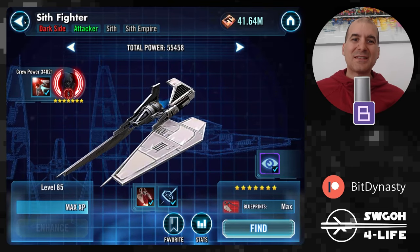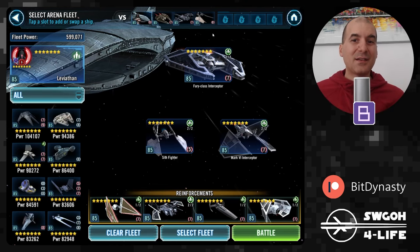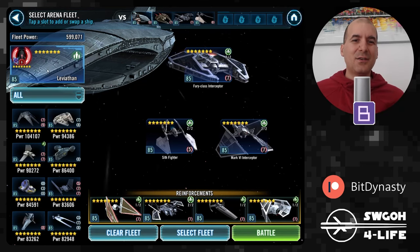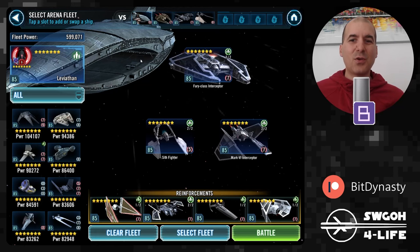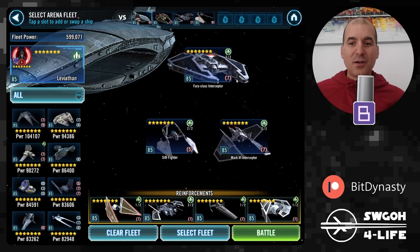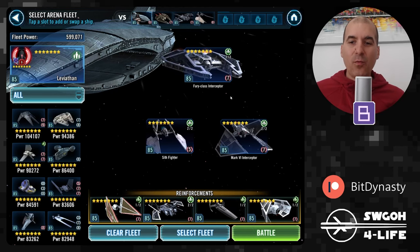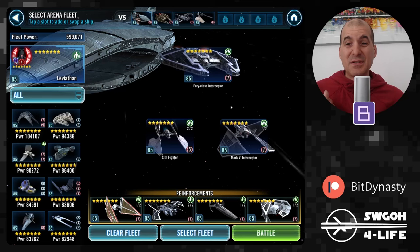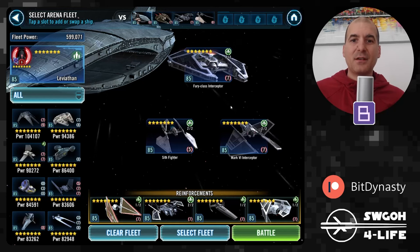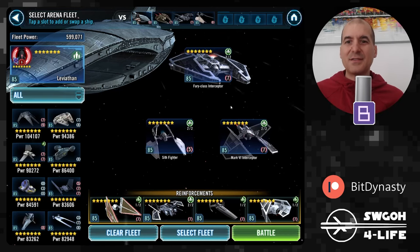In more standard mirror matches when there is a Sith fighter on both sides, whoever has a faster Sith fighter automatically has an advantage — or who wins the coin flip between two equally relic'd Darth Revans on which Leviathan goes first. So there's a bit of RNG involved and it can get messy. However, from my testing, if you use Mark VI Interceptor in the starting lineup over the Sith Bomber, there's literally no RNG involved.